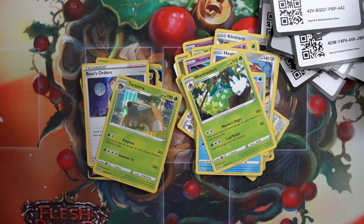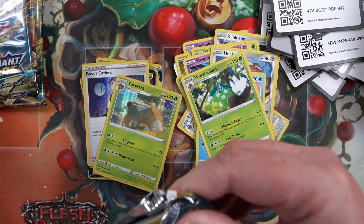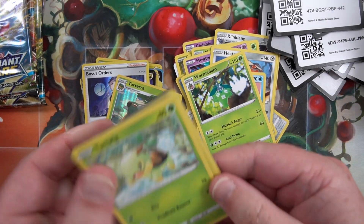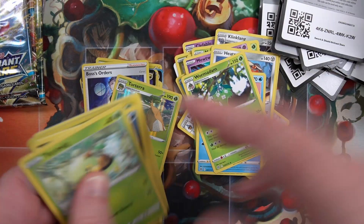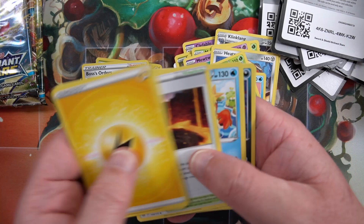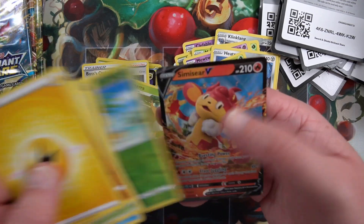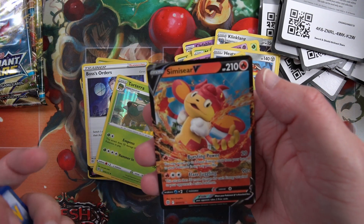How many packs left? Still a few - a bit more than I thought. Code card, for the front. Magma Basin, Exeggcute - and a Simisir V.